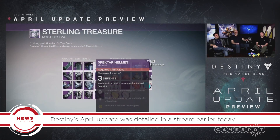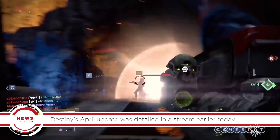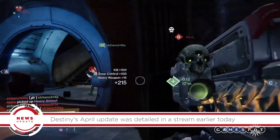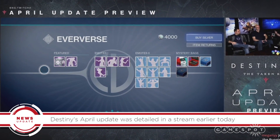Desolate Armor and Specter Armor can be found in Sterling Treasure Boxes that can be earned through level 41 Prison of Elders, the Weekly Crucible Challenge, or hard-earned Cash Money Silver. You guessed it — you can buy Sterling Treasure Boxes through microtransactions.